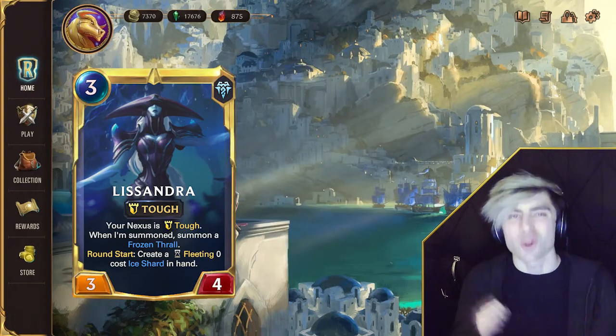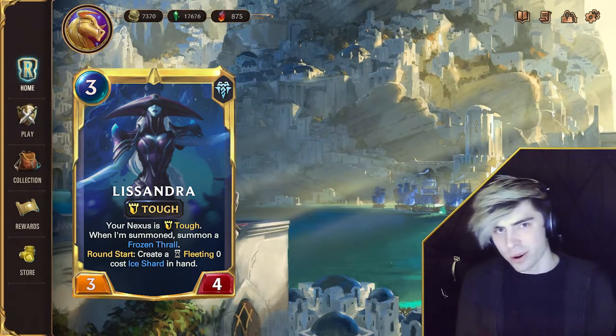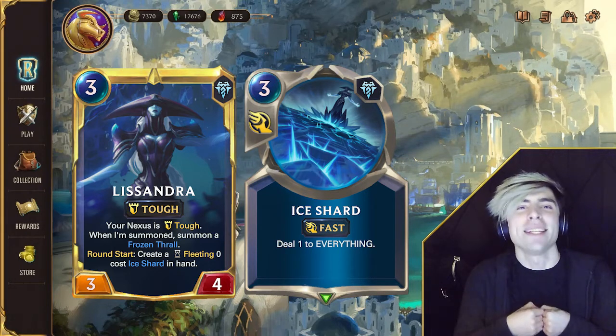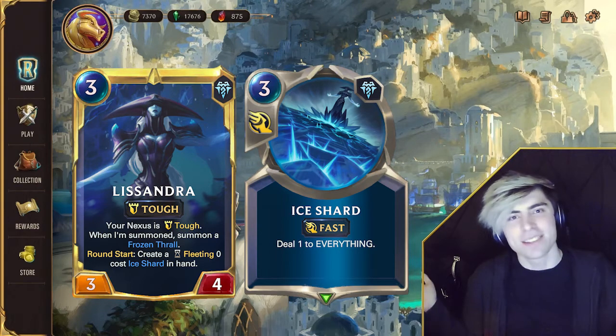Leveled Lissandra is very strong. She makes your Nexus tough. At round start, she creates a zero-cost Fleeting Ice Shard. An Ice Shard is usually a three-mana spell that deals one to everything. Your Nexus is protected because it is tough, as is Lissandra.